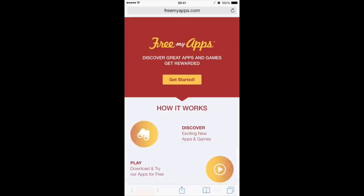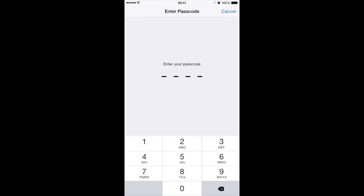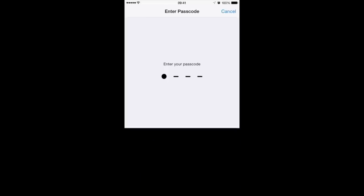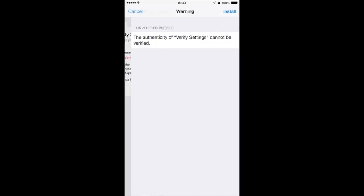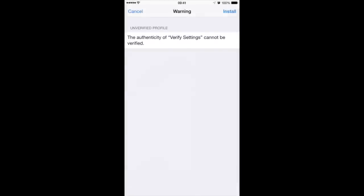You'll come to this page, hit get started, and it should take you to a profile setting within your phone. All you need to do is click install on the profile. All this does is so that when you actually go through and click through a game, it knows that you've done it and you get the points rather than some other cheeky bugger. So put in your code and hit install. It's completely safe — do not worry about it. It doesn't do anything, it doesn't ask for anything. It literally just checks that you've actually clicked through yourself.